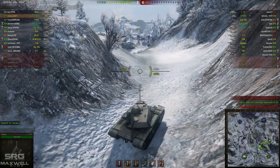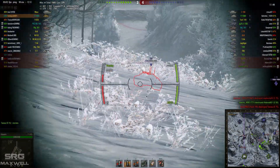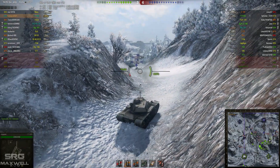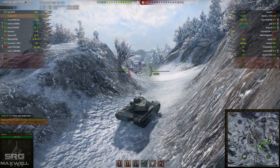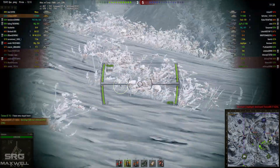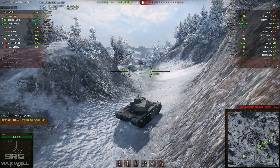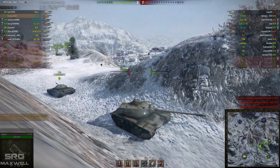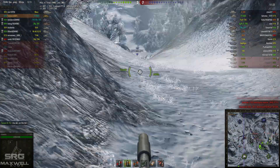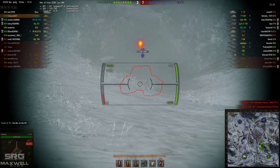You can see the T95 returning fire and missing horrendously. It looks like other people are also putting some damage on him. The T95 is still making its slow lumbering way up this hill — I think it's one of, if not the slowest tank in the game. The E75 only managing to get the track.